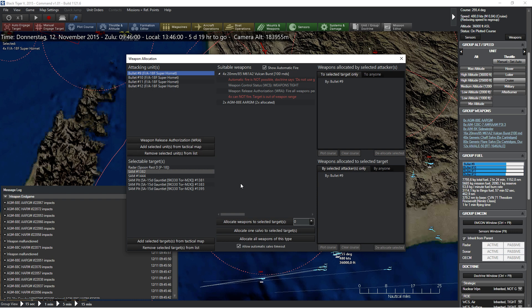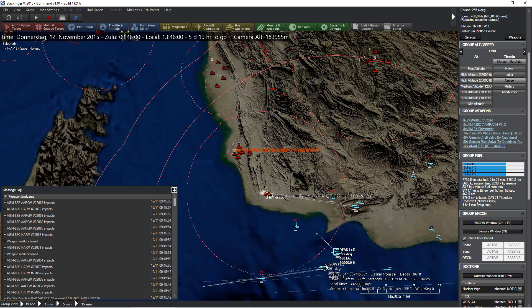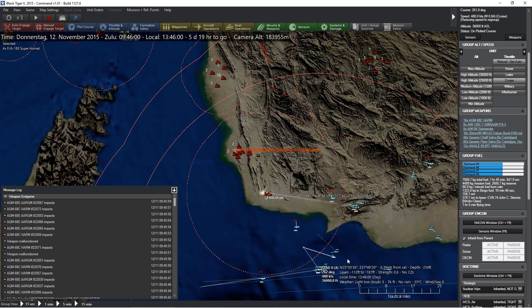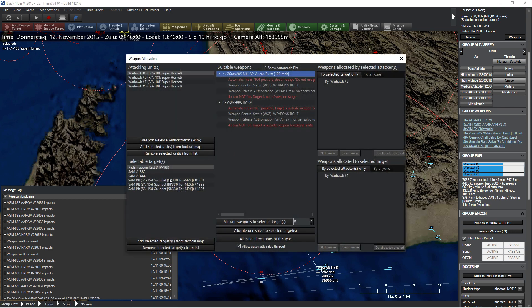The first guy is targeting that, the second guy should also be targeting the radar installations. Third guy, target this with one missile each. Fourth guy, as well. Let's take seat two — you're also going to fly off in this direction. You are going to fire a missile each against this, your remaining missile against that, and the rest allocated to various targets.